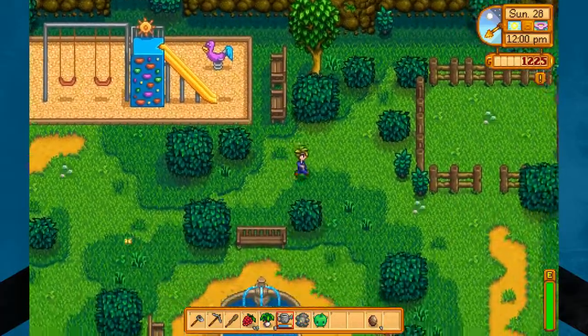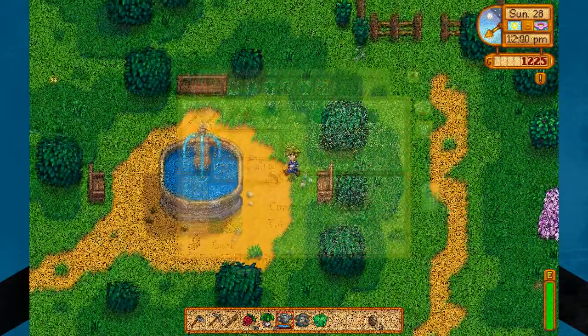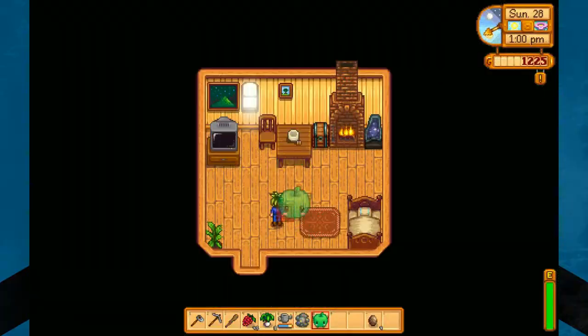It works like any other decoration. You can just plop it anywhere you want in your house. So here we are back at the house, and I think I'm going to put it right here. That looks good — he's guarding my little bowl that never has anything in it. That's the whole Easter egg. You just have to make sure it is the 28th of any season in any year, and that it is exactly 12 noon.